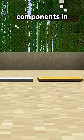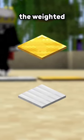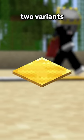This is one of the weirdest redstone components in Minecraft: the weighted pressure plate. There are two variants — the gold, or light, and the iron, or heavy.